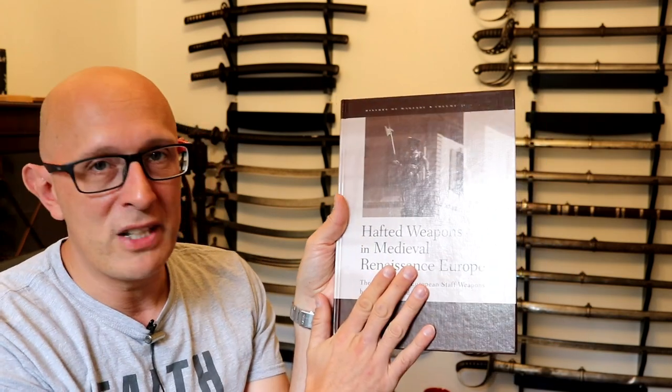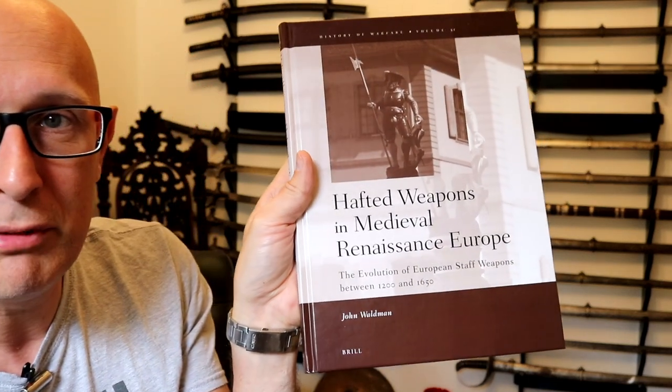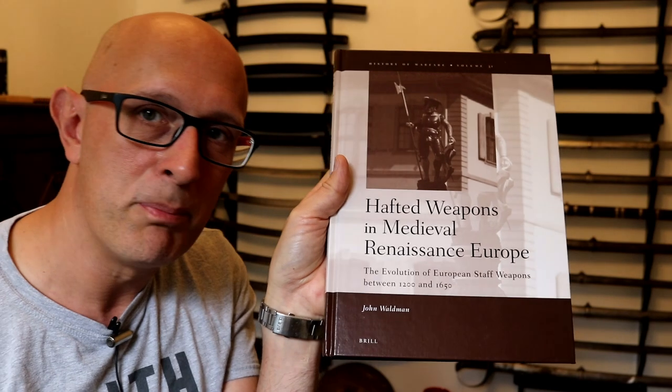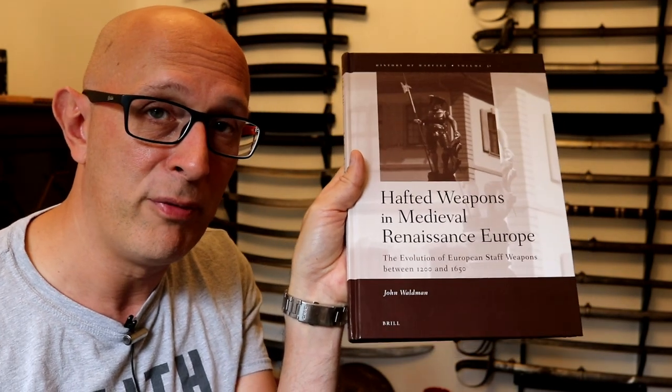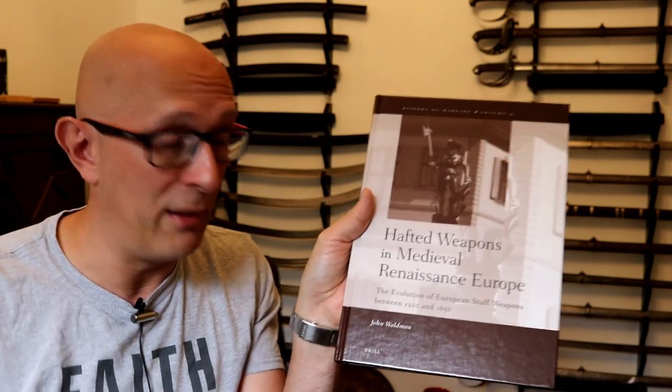Thanks to my sponsors, and thanks for sticking with me. Now let's get back to the main meat of this video. I'm going to refer to this book, called Half-Dead Weapons in Medieval and Renaissance Europe by John Wildman, which is pretty much the best book on this topic. It's not that easy to get a hold of and it's not that cheap, unfortunately, but there aren't many books on medieval and renaissance pole arms, and this is a great book.